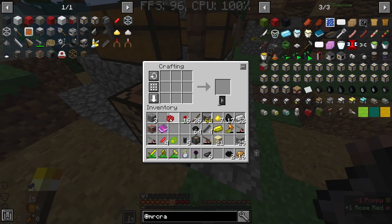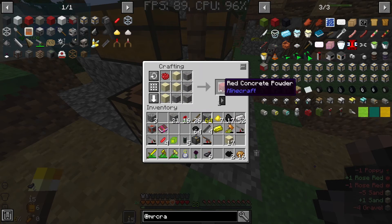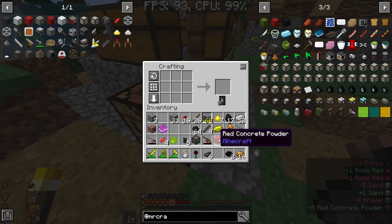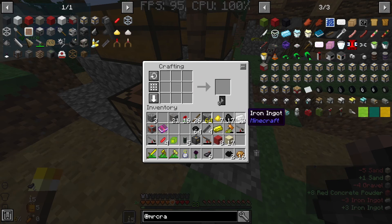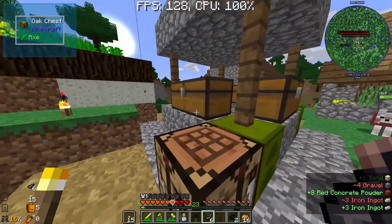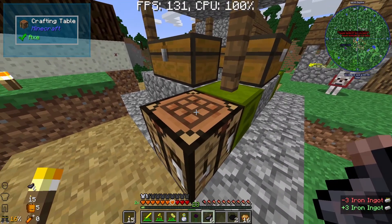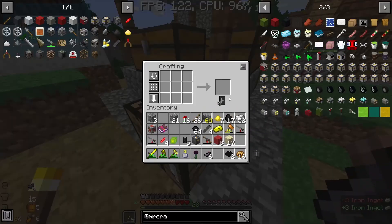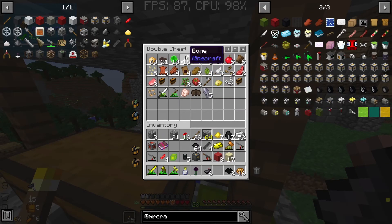I'm thinking we do one set of red concrete. Is this how it works? Four and four? Yes - red concrete powder. We'll have to water this up with buckets. Next up I think I do a set of white concrete, and then dye them individually. We need quite a few of these because the workstation uses light grey concrete and red concrete.